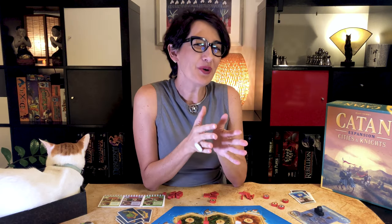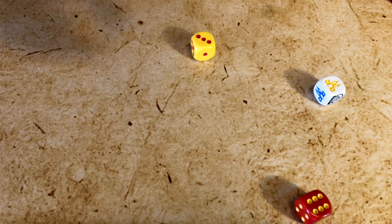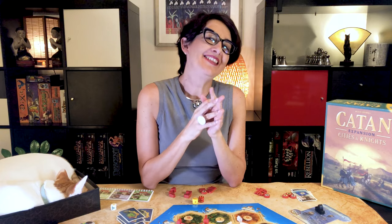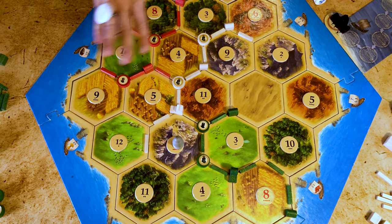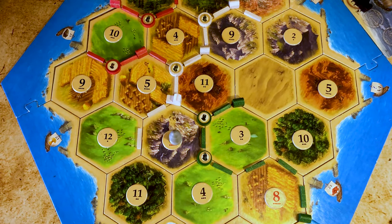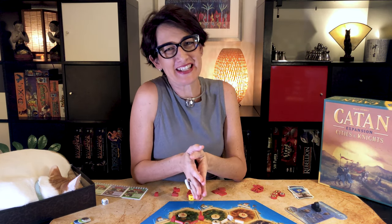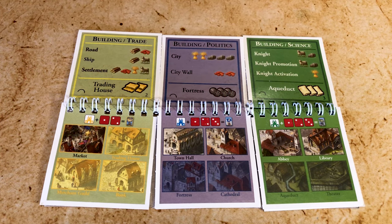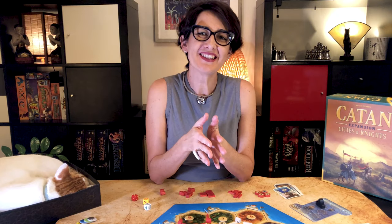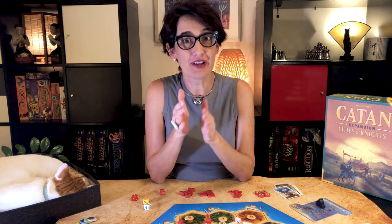Moving the robber with your knight is a game variant — you can choose not to play it. For an easier variant, re-roll all sevens during the first two rounds so every player can produce resources, and optionally do not roll the event die during the first two rounds. In the nastier rules, players decide whether their active knights contribute to the fight with the barbarians. Remember that you cannot activate a knight and then play the knight in the same turn; however, you can play the knight and reactivate it in the same turn.